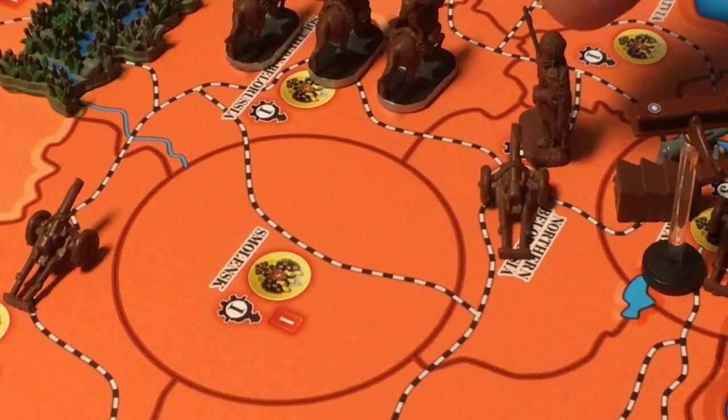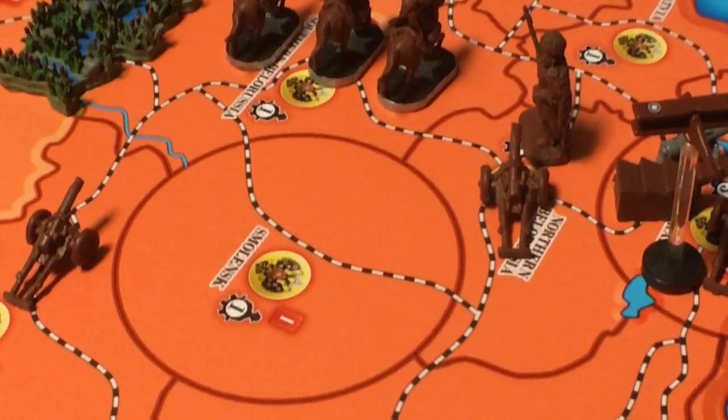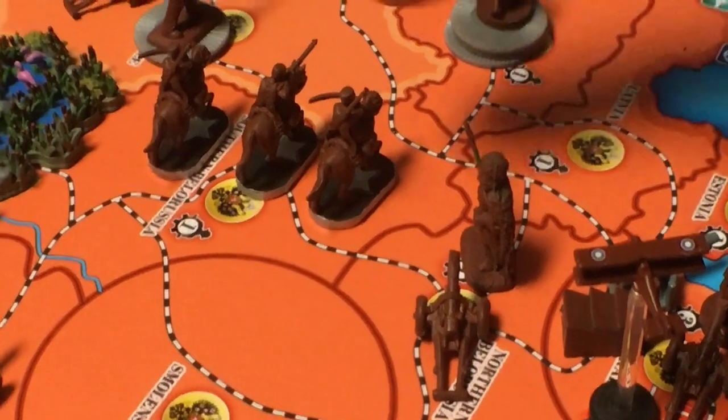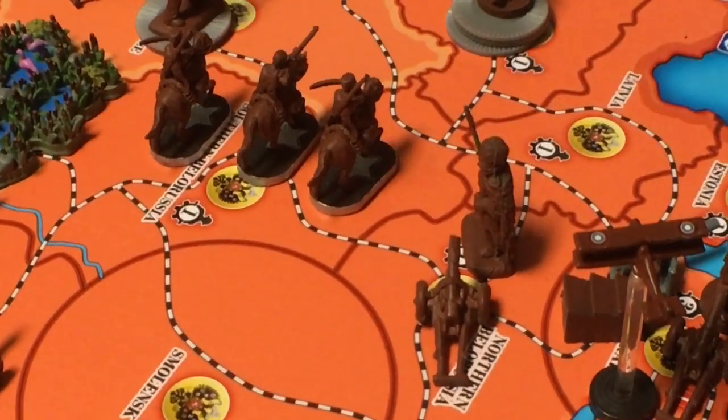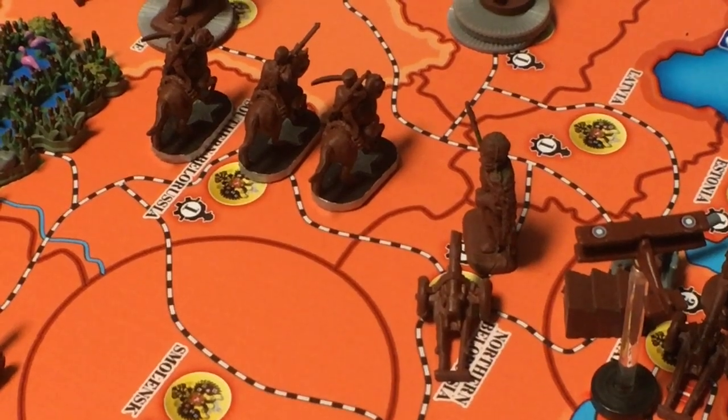I could go to Estonia, or I could go to northern Belarusia. Estonia gets me closer, but northern Belarusia gives me more options. If I went to Estonia, the only place I could go from there is Latvia to get closer to the line. Whereas if I go here, I can go to Latvia, or I can go to where those Cossacks are right now. Anyway, that's what I've done.